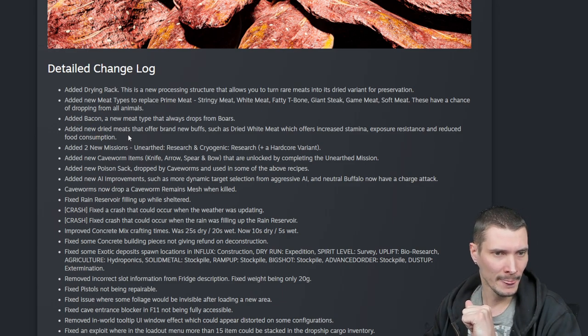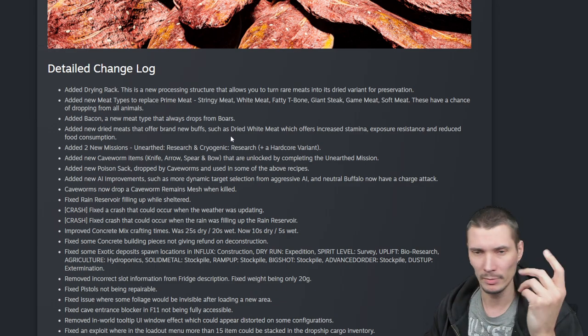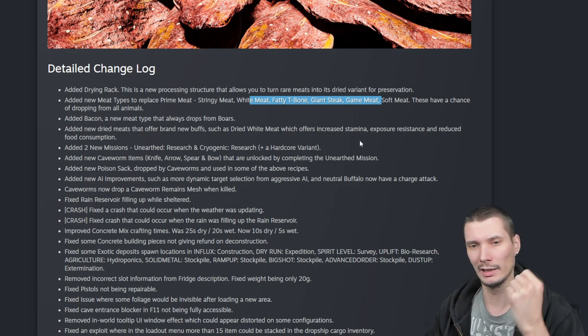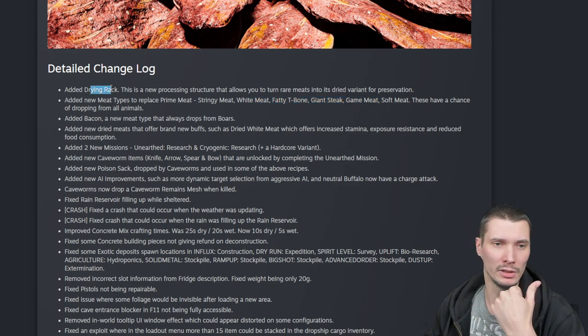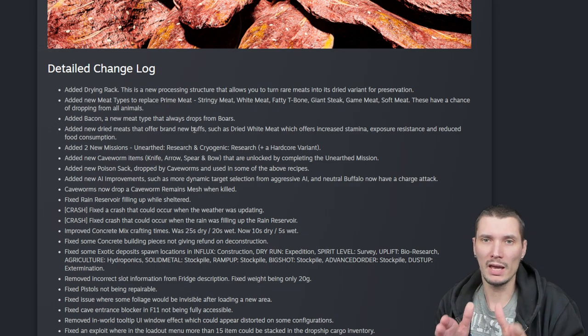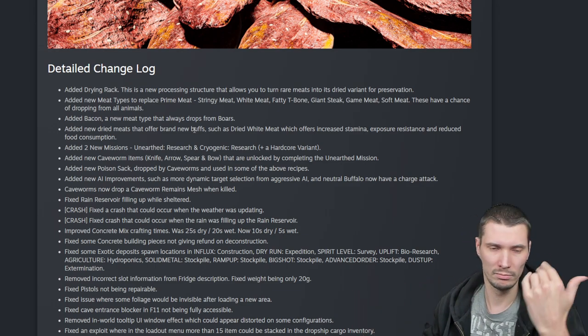A lot more new meats. And the new dried meats offer new buffs — such as dried white meat and all the meats I mentioned above. Using the drying rack, you can dry them out and get new types of meat. So the new meat can be cooked or it can be dried — that's the new thing.